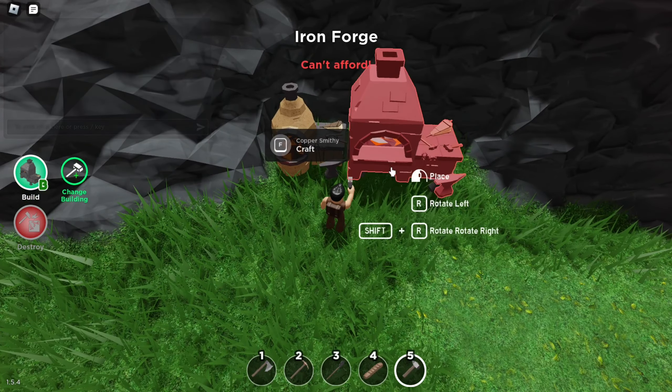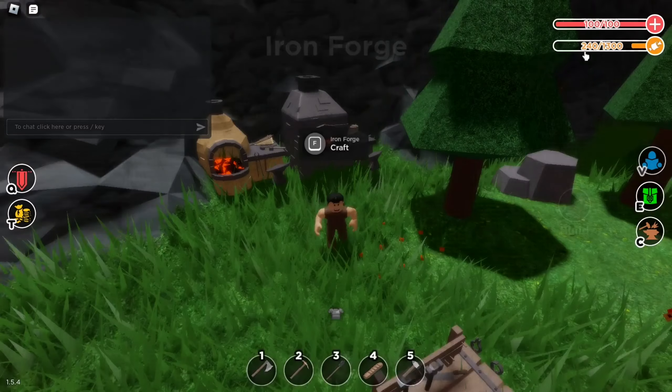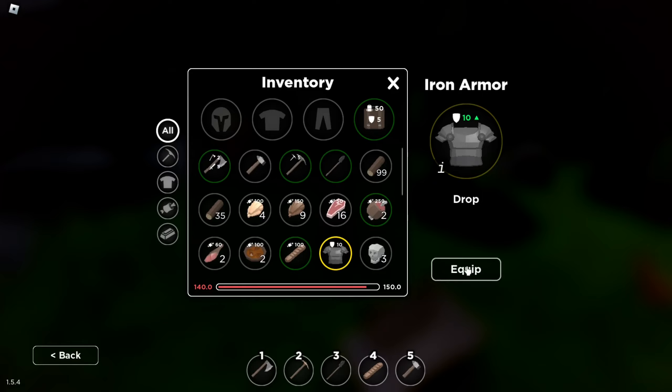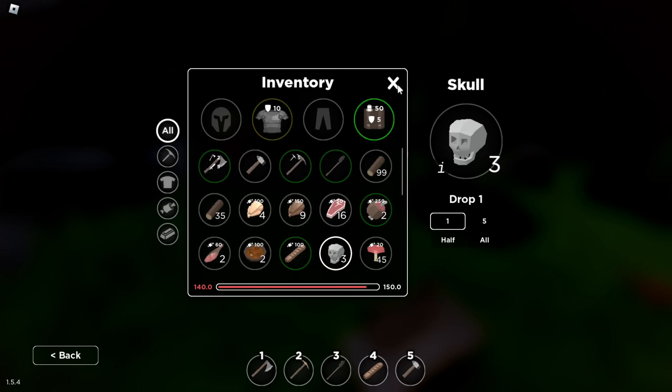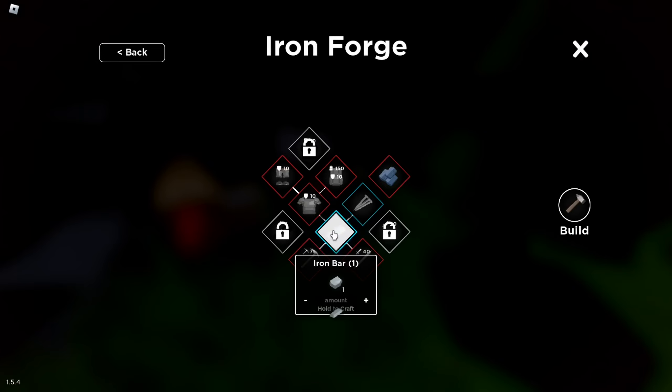It's right next to this thing. Iron bar. Iron armor, yes. I'll put this on, equip. We actually need a bag first — that's really important. I think we need it first, we definitely do. One, two, three, four, five, six.